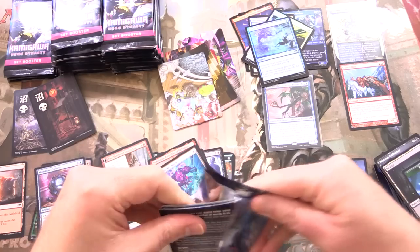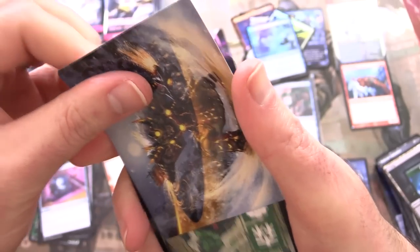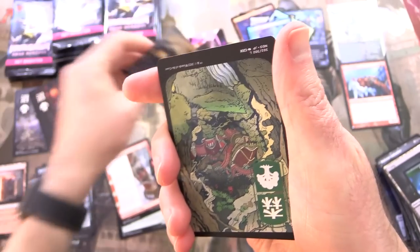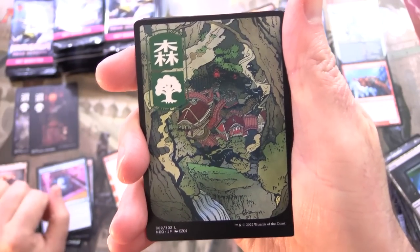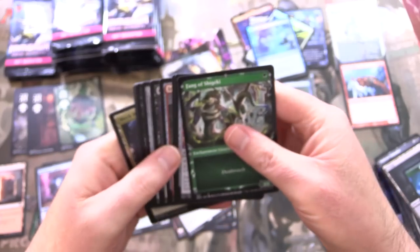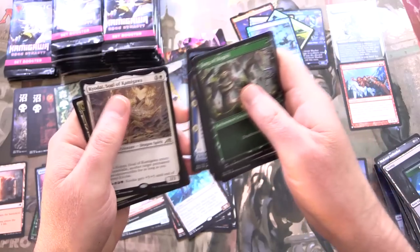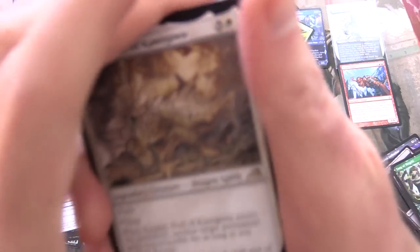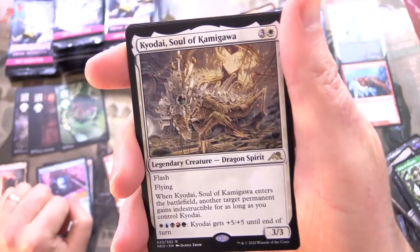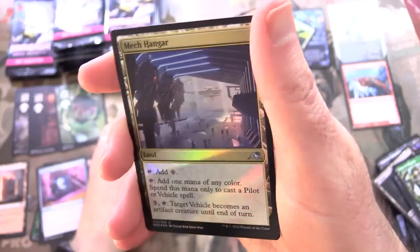So one mythic so far — seems about right. Normally with one of these boxes I would say five or six mythics. Asari Captain. I just can't get enough of these lands. They keep outdoing themselves — each time I think they won't do a better land, they come along with an awesome looking series. Kyodai, Soul of Kamigawa — a dragon spirit. Foil Mech Hangar.